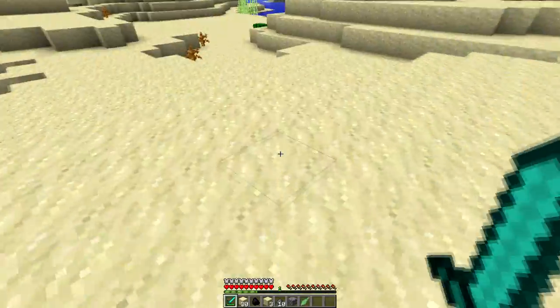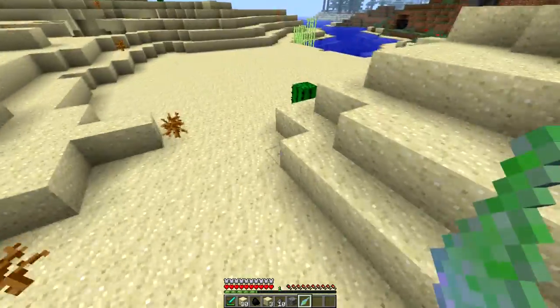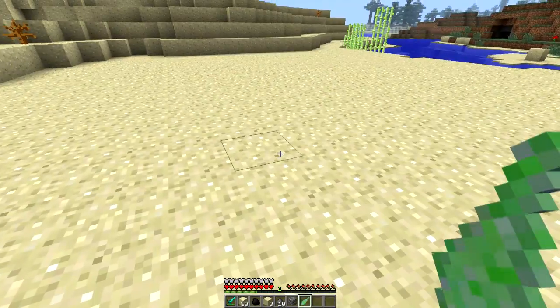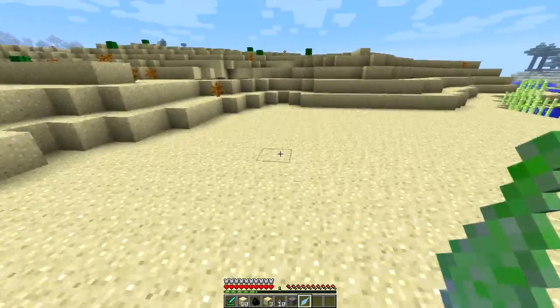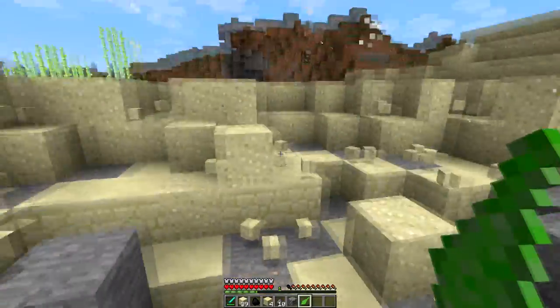Now hopefully it'll give us what we want — this creeper shard. With this creeper shard, you get a one-use explosion on right click, so when you explode you can see here it'll explode us.